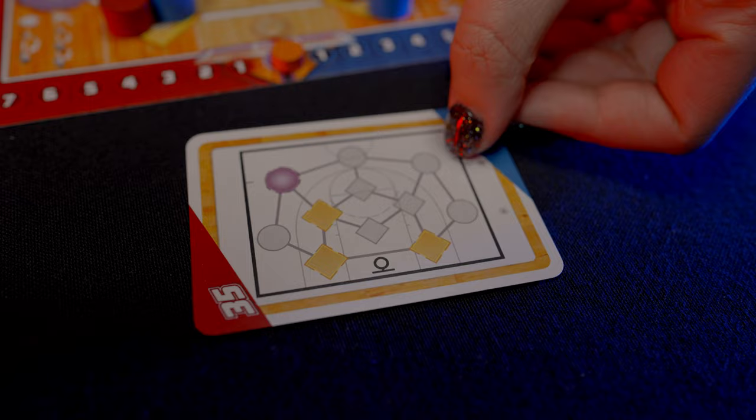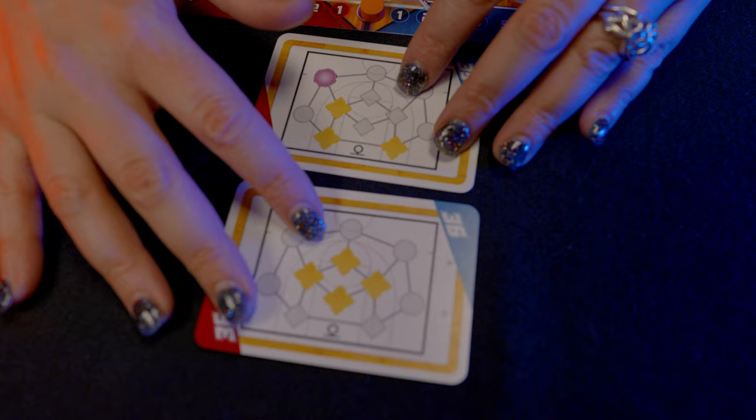Starting with the first player on offense, they must play one or two shot cards. Playing two shot cards must happen once in rounds one through four and must happen in round five. Once the shot cards have been played, the offensive player can move zero,